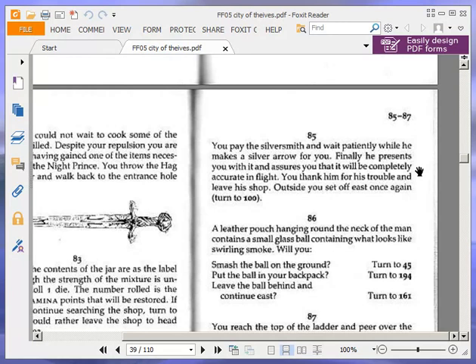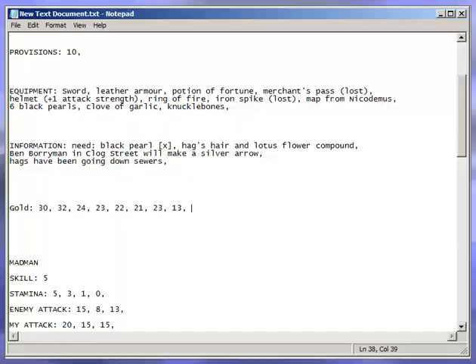You pay the silversmith and wait patiently while he makes a silver arrow for you. Finally, he presents you with it and assures you that it will be completely accurate in flight. You thank him for his trouble and leave his shop. Outside, you set off east once again, turn to 100. We have the silver arrow, so we're going to put that in our possessions. Turn to 100.